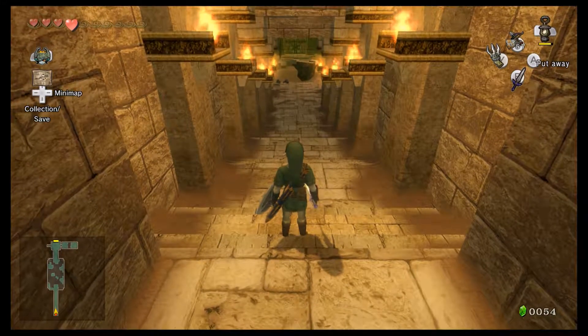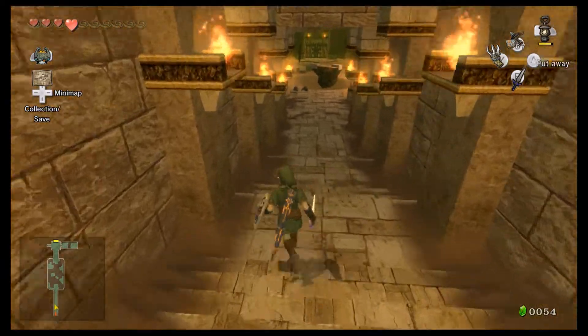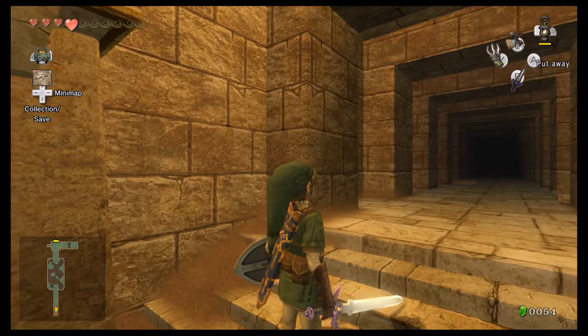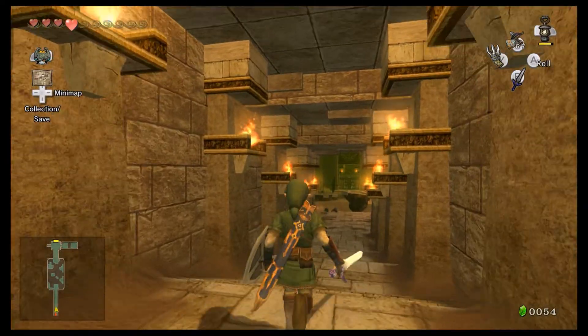Hello everyone, my name is Jewels and welcome back to Let's Play Legend of Zelda Twilight Princess HD. In the last episode, we went through the Bulblin Archer Camp — wait, Archer Camp? I guess there were archers, but it was a camp and not an Archer Camp. I don't know why I said that.